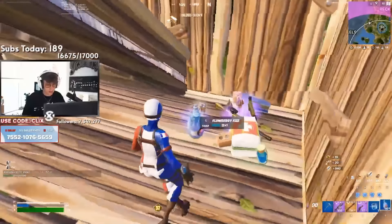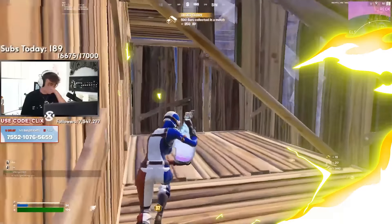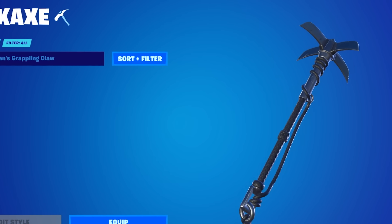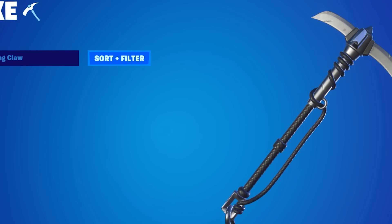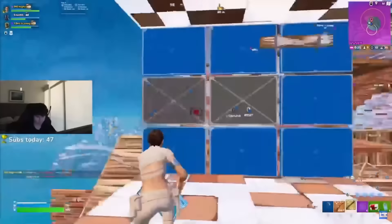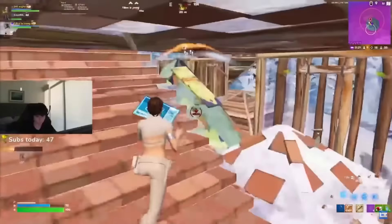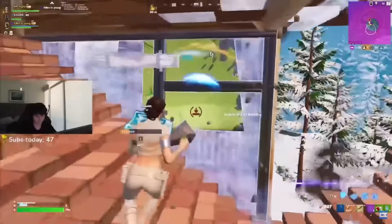I would love to get some more edit styles for the Studded Axe, but one pickaxe that I do prefer just a little bit more would have to be Catwoman's Grappling Claw. Obviously, if you are a tryhard player, you probably want to use the Studded Axe, but I just think from a design point of view, Catwoman's Grappling Claw is really cool and one of the pickaxes that isn't really talked about too much in the Fortnite community.